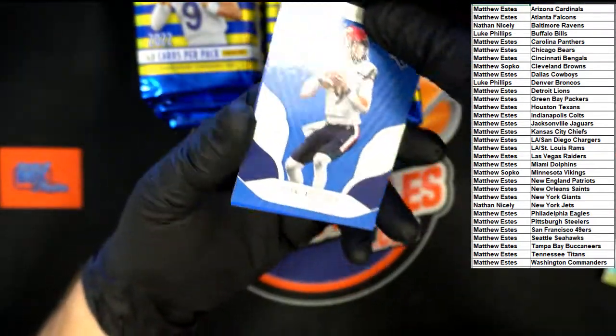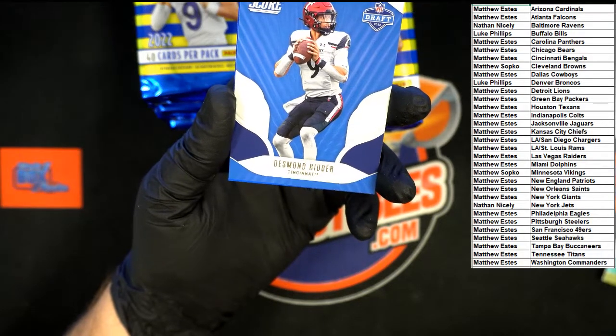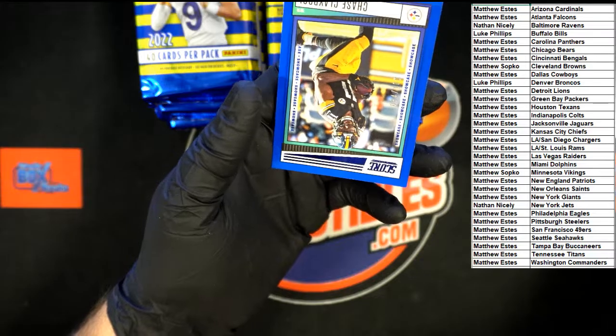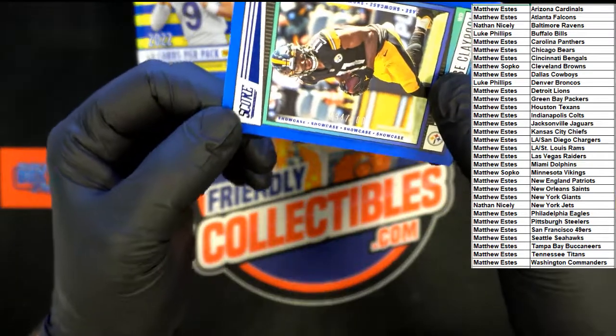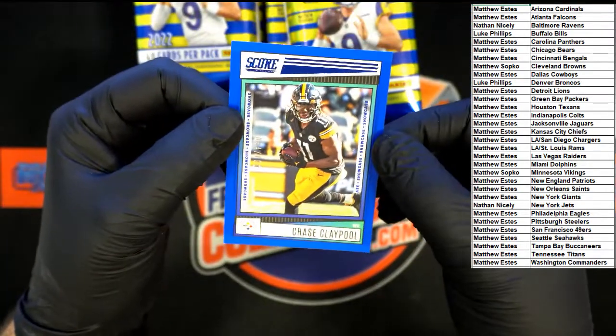Desmond Ritter Cincinnati draft going to Matthew E. And here's our numbered card — looks like 94 of 100, just Chase Claypool.